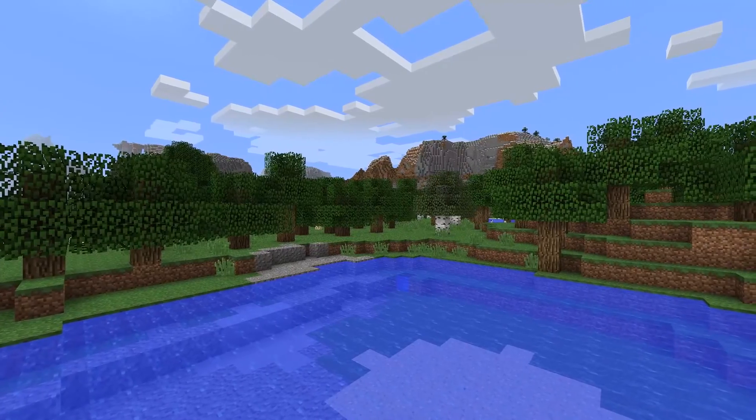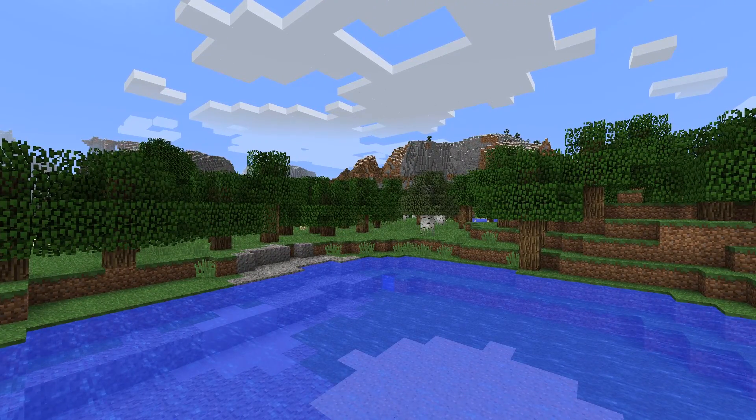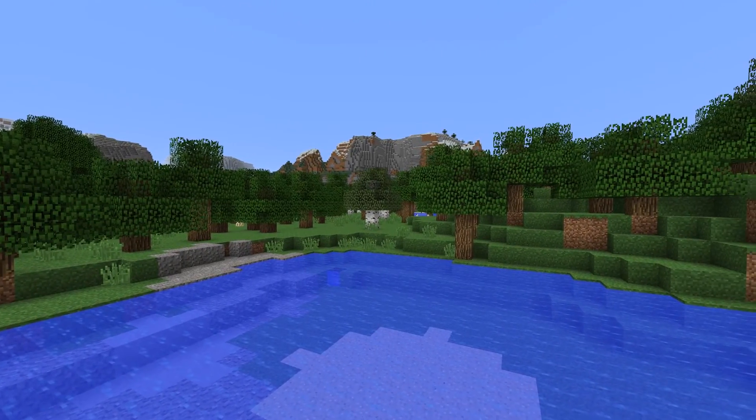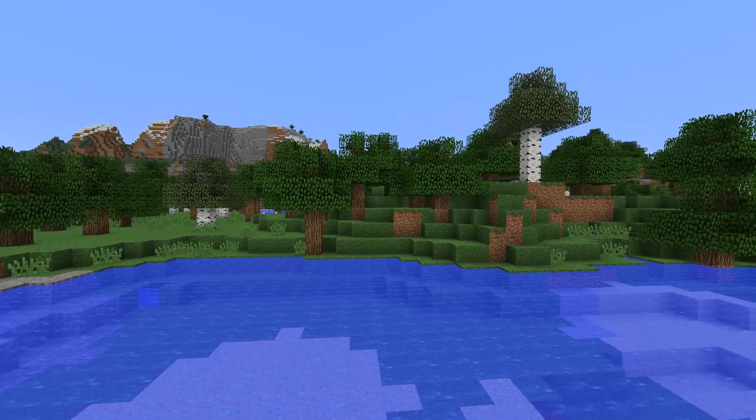Up next we have Optifine. This is one of the most known mods, however most people tend to use it to boost their FPS, but it can be used to improve your graphics. If you just play with some of the settings such as anti-aliasing and smooth grass, you can make your game look really nice.